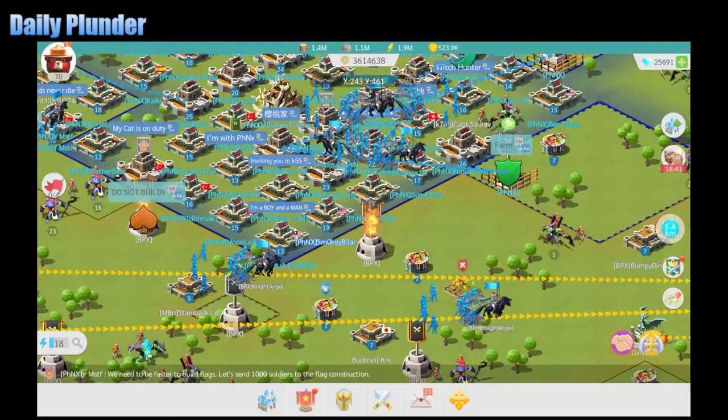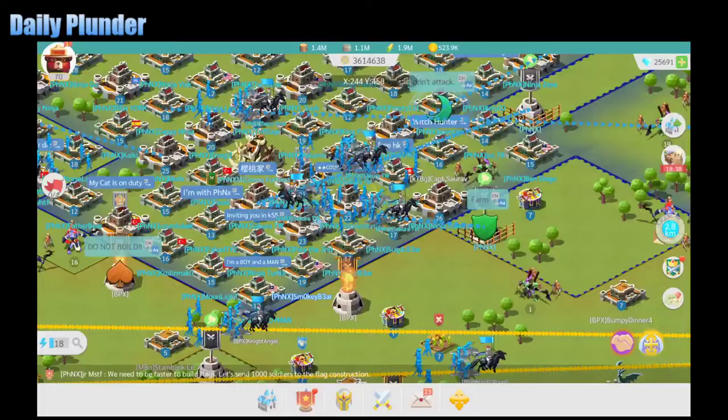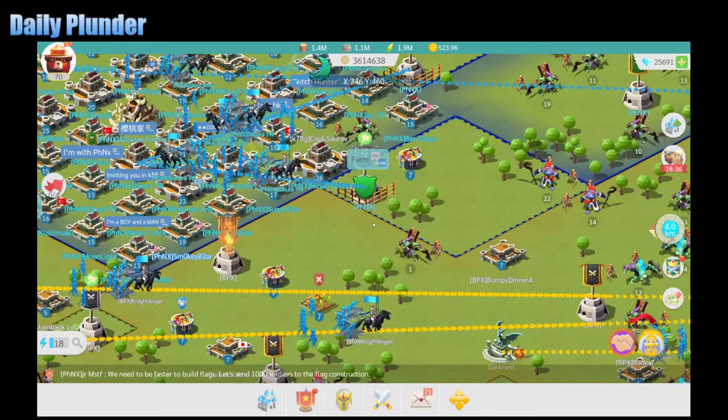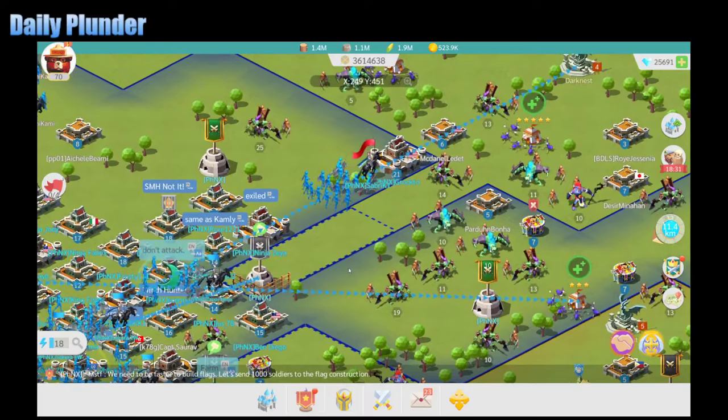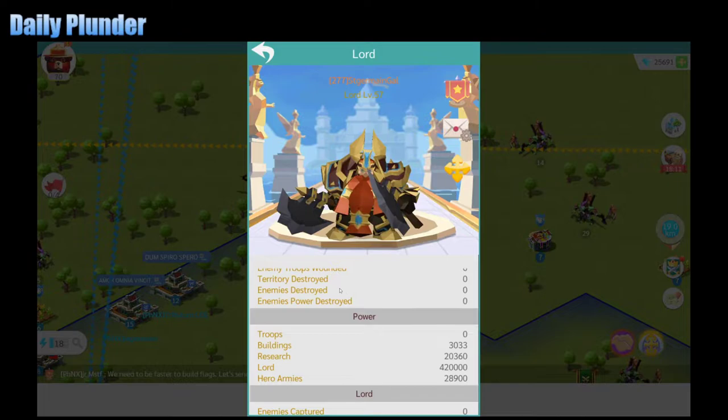So how do you actually find somebody to plunder? You literally just scroll around the map. You could try some of these castles that are right near your Alliance hive, but typically other people in your Alliance are going to be hitting those. So if I scout this player here, before you even scout it, there's a quick little Intel thing you can do — hit player info and just look at troop power. You can see zero troops, they've been hit very recently, so the odds of this having any resources are very slim.